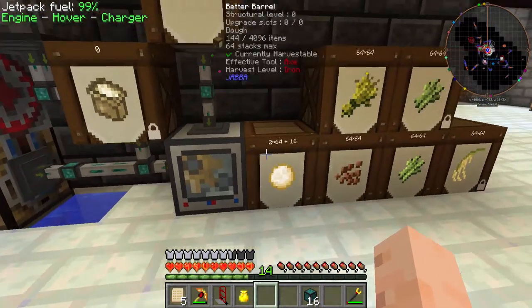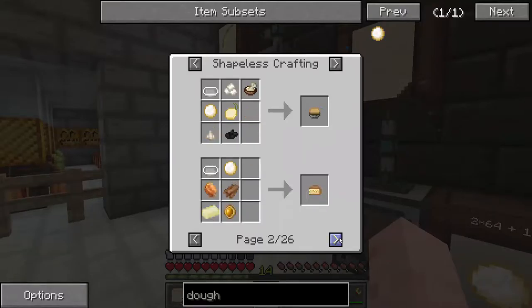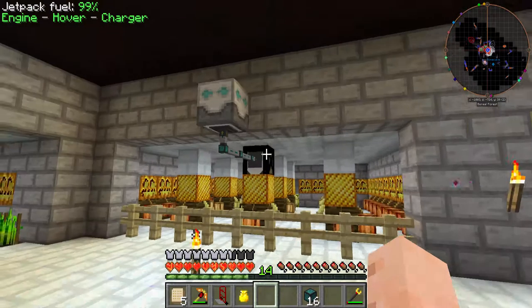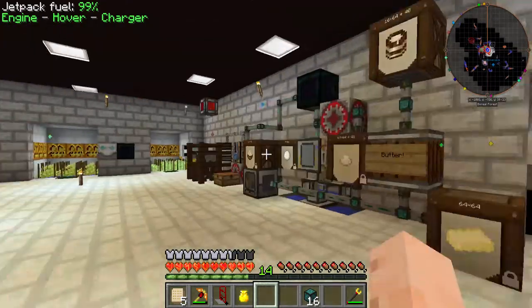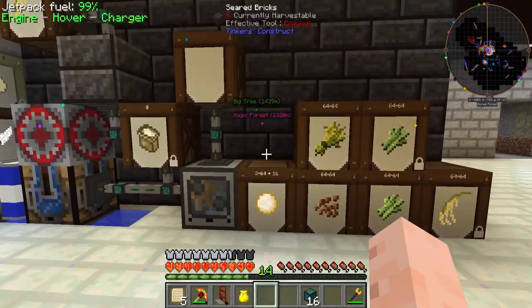Next time we'll use this dough in lots of other recipes, because dough is used in a lot of things - lots of cakes, pizza, and cookies. We're gonna make some cookies too. I've been setting up a lot of preparations for that, so I'll see you guys next time for more Pam's Harvest Craft automation.